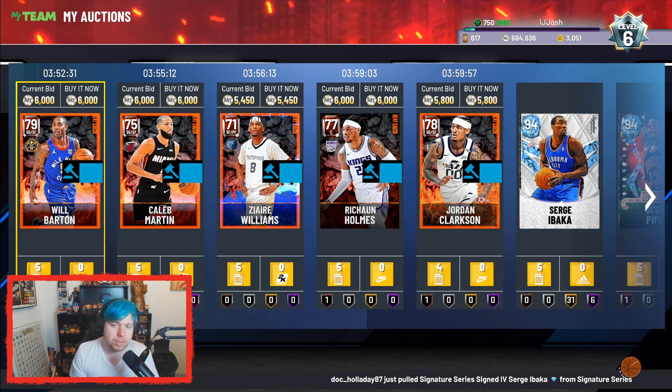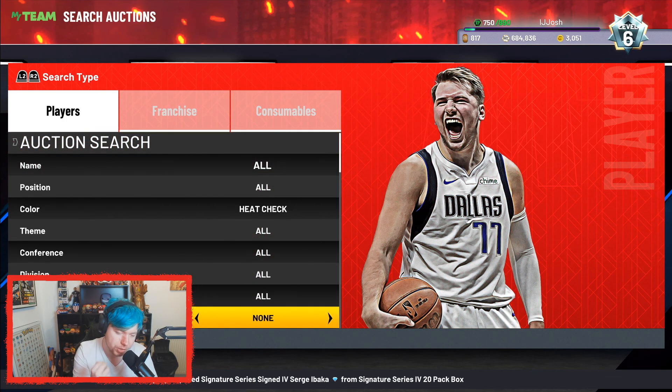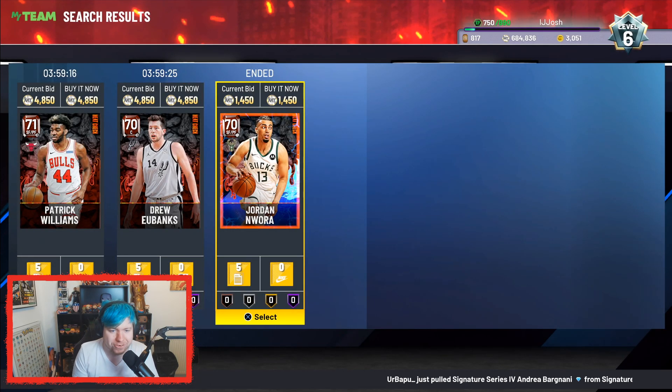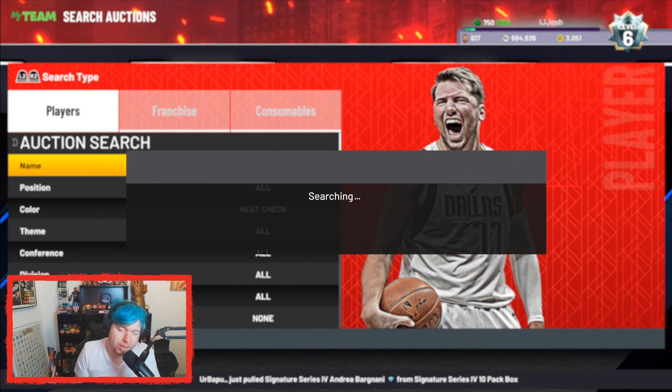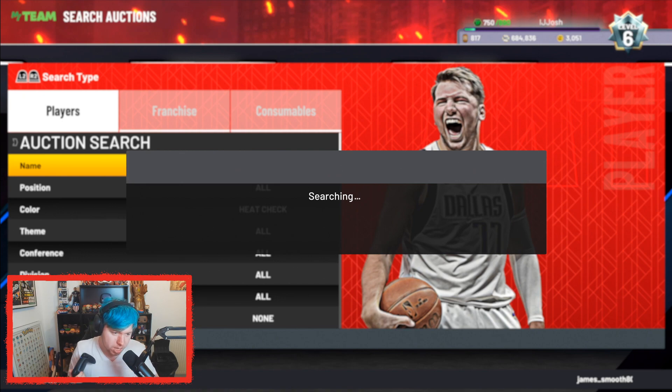Just to reiterate, the MT potential you have with this method is so strong — you guys need to be on this filter right now. Oh, 1,400 — see, that's what I mean, you can get some absolute bangers. That's maybe why I'd recommend you lower your buy now to about 4,200 or 4,300, just so you're not getting blocked by other cards.